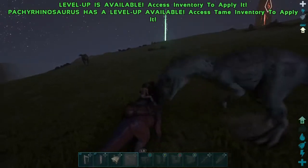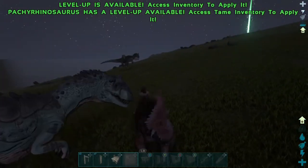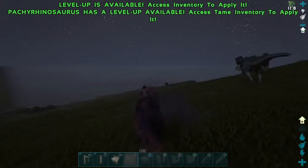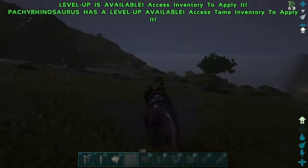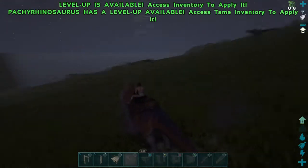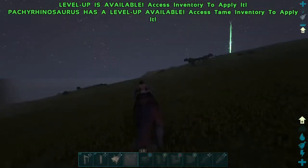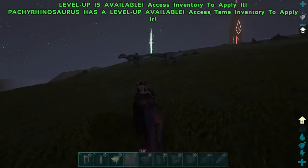Their special ability: if you go up to any wild dinosaur and press Alt on PC or the corresponding button on a controller, they activate an ability that stops dinosaurs from attacking you. In my opinion this is amazing — whether you're playing PvE or PvP, if you're transporting dinosaurs to your base and get aggro'd by a high-level dinosaur, it just stops them attacking. Though I don't think it works on Rexes or Giganotosaurus.